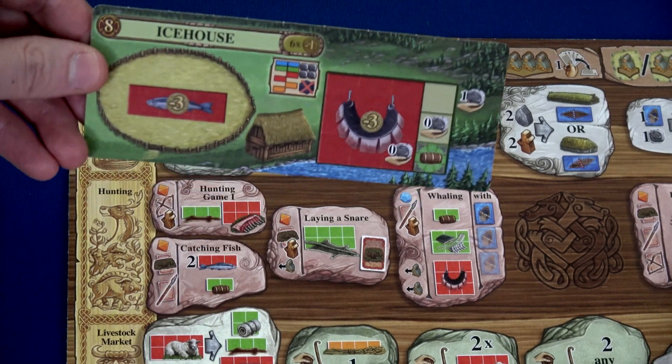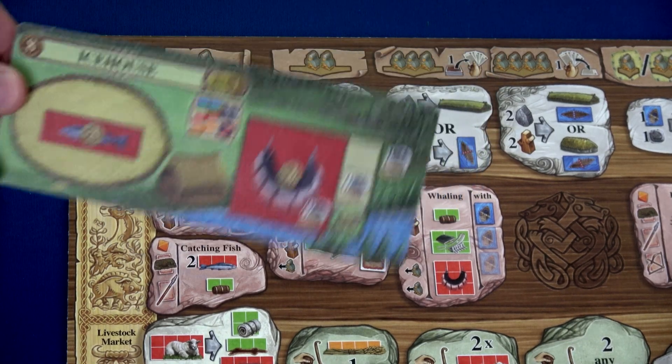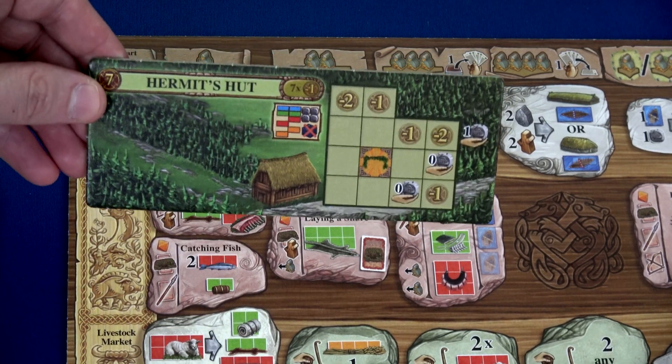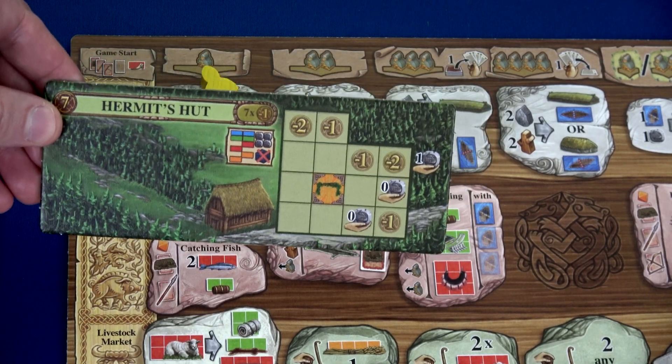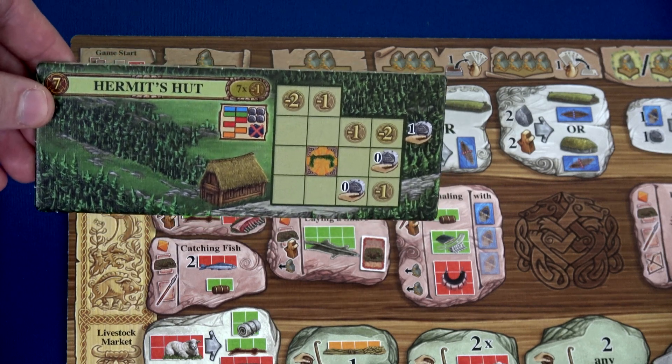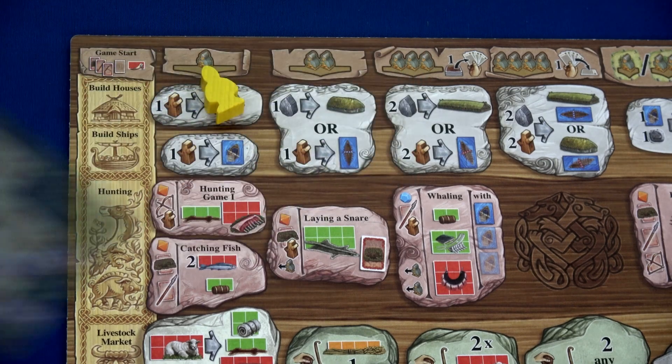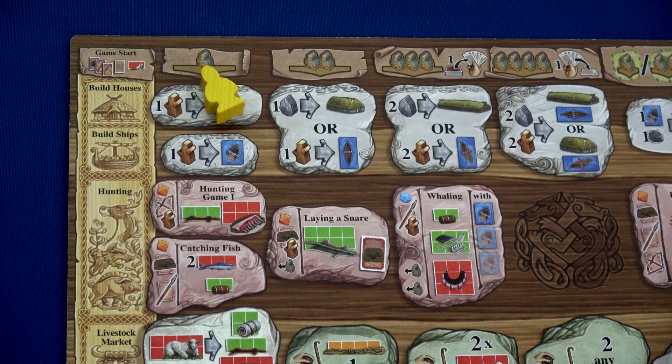I was thinking about the ice house side but I'm going to do the hermit's hut instead. I'll put this right by my main board so I can place goods on this tile as well — it can help me gain income and potential bonuses. For our next action let's go ahead and go hunting. This looks pretty nice; we'd get some meat and some pelt. I'll go ahead and place a worker here.